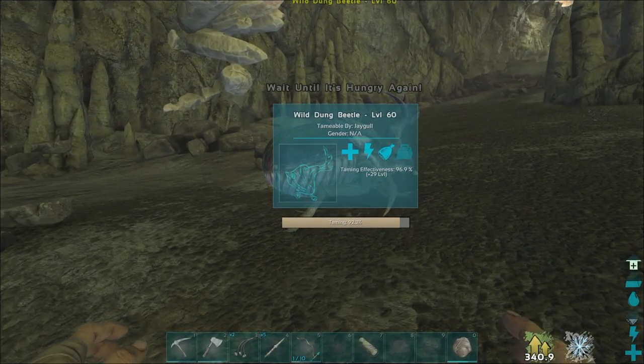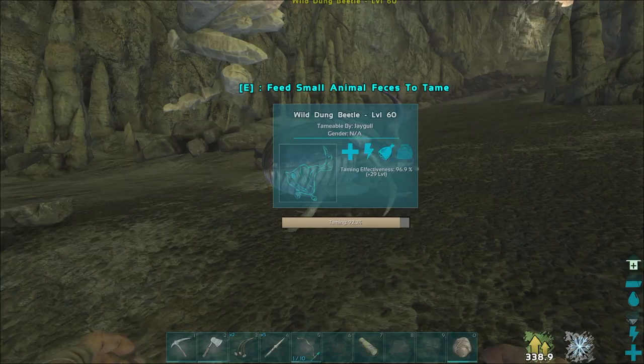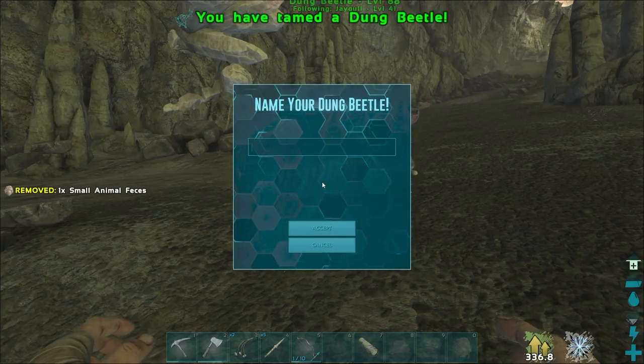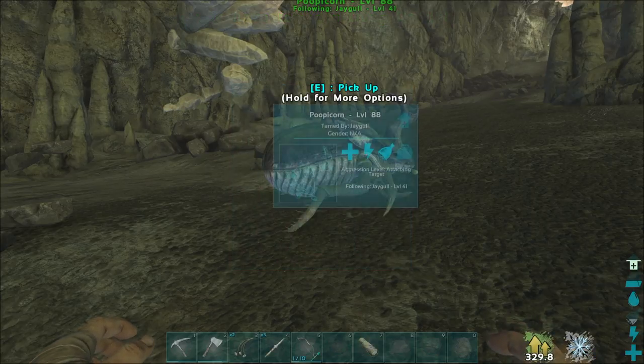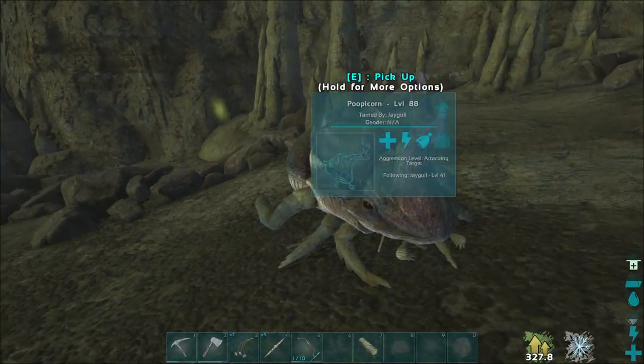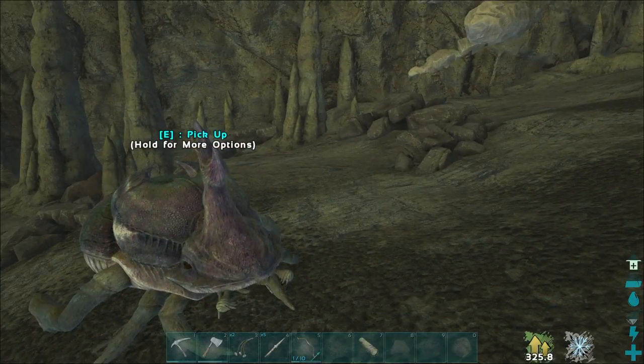He's at 92%. I'm thinking one more poop. There we go — name your dung beetle. What should we name you? How about Poopicorn? It's like popcorn but with poop. Let's get this guy back home.